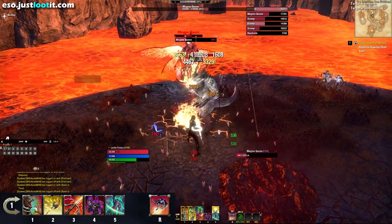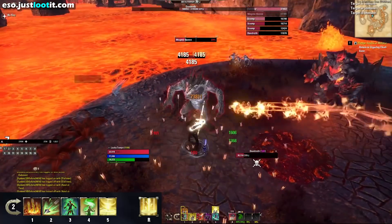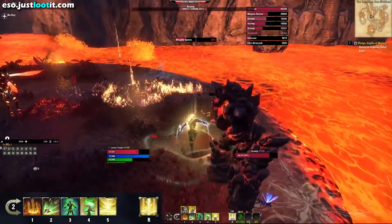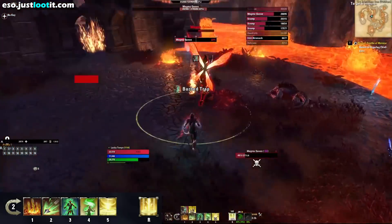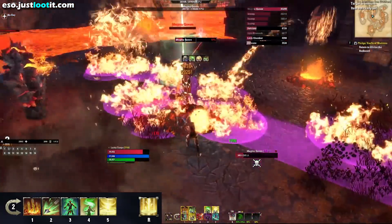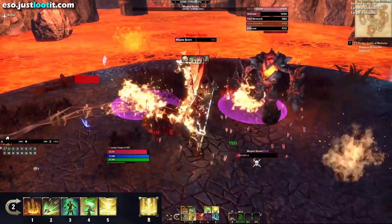Our gear is doing something similar — it's also buffing our Biting Jabs. We'll get there in a second. Now, let's talk about the back bar. The back bar is where we've got some of our dots, our damage over time abilities, some utility abilities and buffs. This is kind of like the extracurricular section of our build. You can use it as much or as little as you feel is necessary, but it can be pretty helpful in adding a little bit more damage to your rotation.